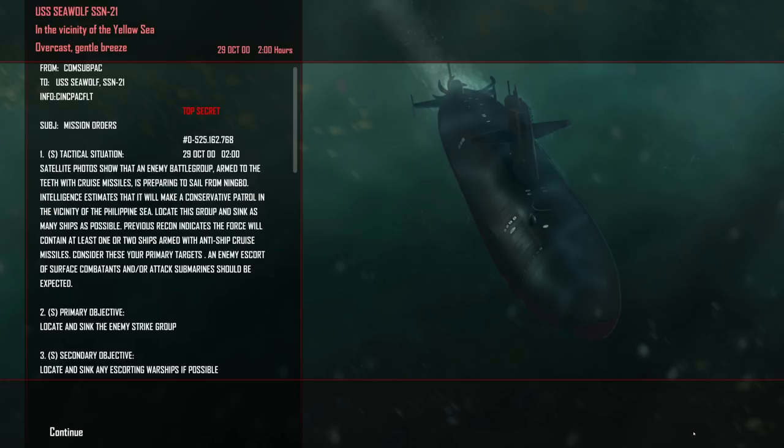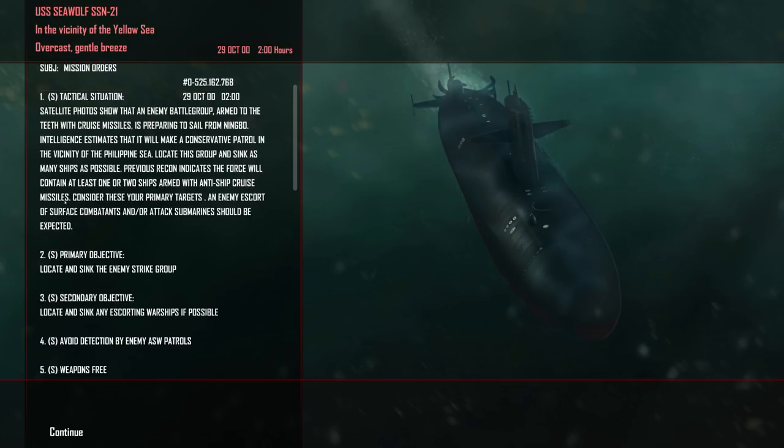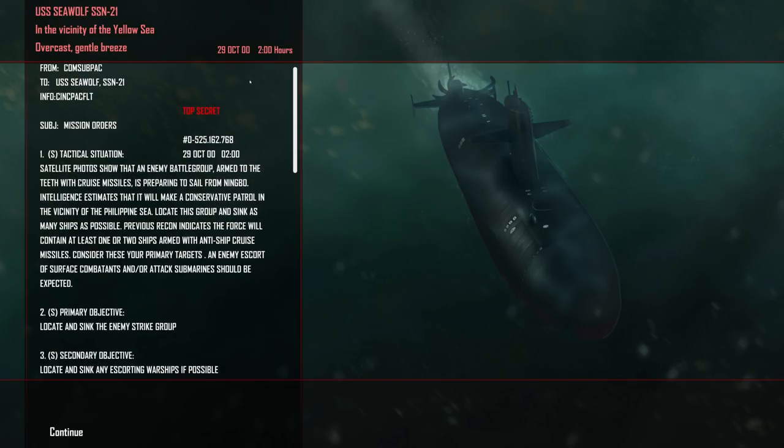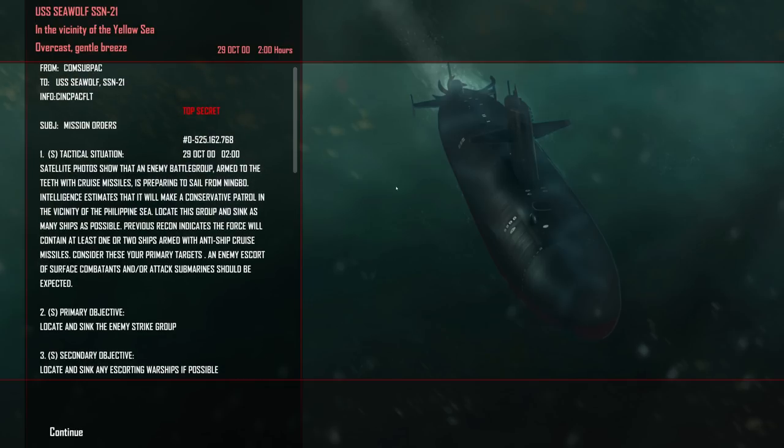Let's see what our next mission is — Satellite Photo Shuo. An enemy battle group armed to the teeth with cruise missiles is preparing to sail from Ningbo. Intelligence estimates that they will make a conservative patrol in the vicinity of the Philippine Sea. Locate this group and sink as many ships as possible. Another surface group we are tasked with obliterating. If this is a PLAN surface group, it should be a little easier to deal with — we may even make use of our anti-ship missiles next time around.